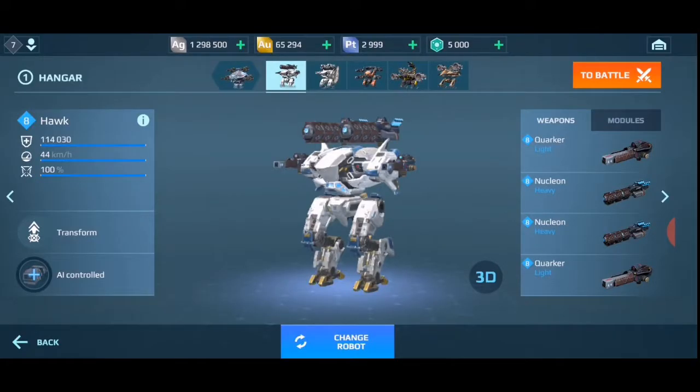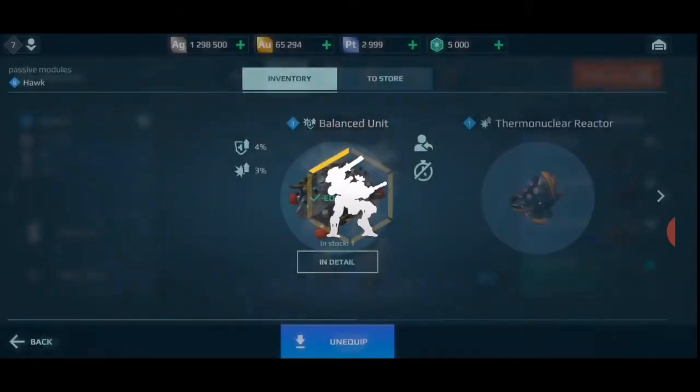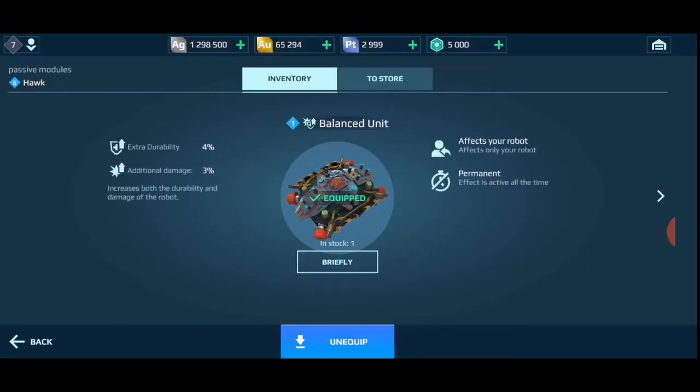First I have Hook with Quaker Nucleons and modules. This is the same Hook I have in my hangar, but as you can see we have the Balance Units module, which is a new one. It increases both the durability and damage of the weapon, so I guess we will see how this new module does.